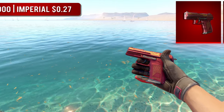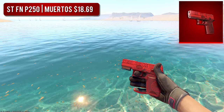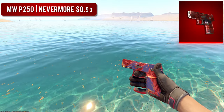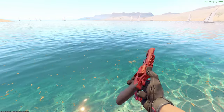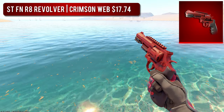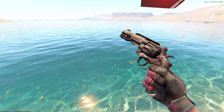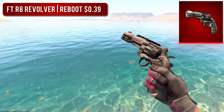For the P2000 budget option, we ended up going with the Factory New Imperial — this thing's only $0.27 and it looks pretty good. Next up, one of my favorite pistols in the entire game, the P250. For the higher-tier option, we went with the StatTrak Factory New P250 Muertos — I've always thought this thing looks super clean. But if you're balling on a budget, you can't go wrong with a Minimal Wear Nevermore at around $0.50. Next up, we have the R8 Revolver. For the high-tier option, we went with the StatTrak Factory New Crimson Web, coming in at just around $18 but looking very, very good. For the budget option, the Field Tested R8 Reboot doesn't have much red on it, but it looks extremely good with a pretty subtle, super sleek vibe.